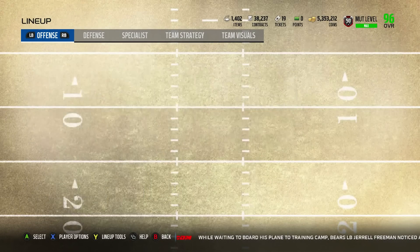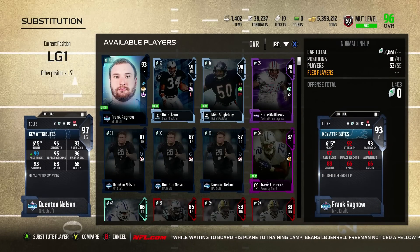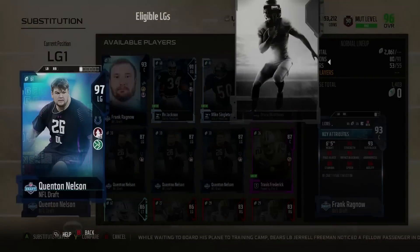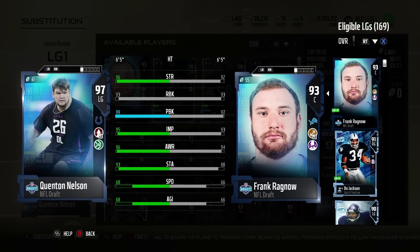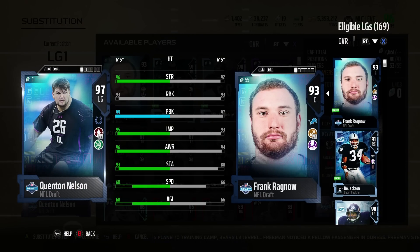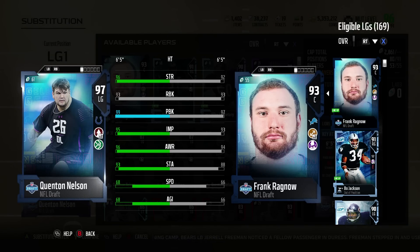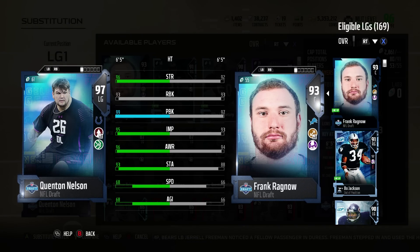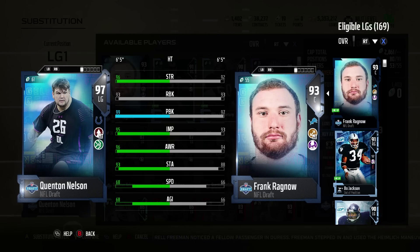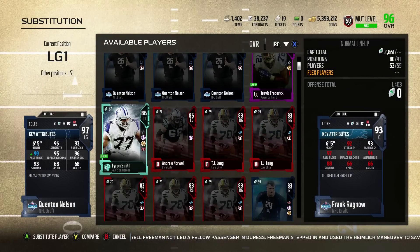There's the offensive line. There's Quentin Nelson — I could just full-on compare him. Nelson at 93 run block is not the greatest, but Frank's also a 93 run block. But he gets boosted up plus four, so he'll get the 97 run block, 97 pass block for Frank at center. Whereas Quentin's just a good pass blocker with speed.